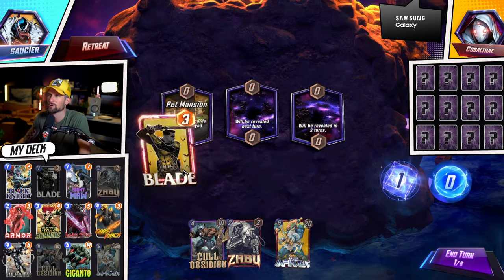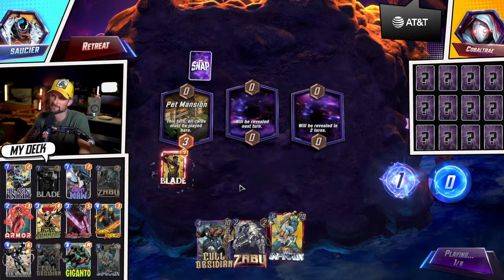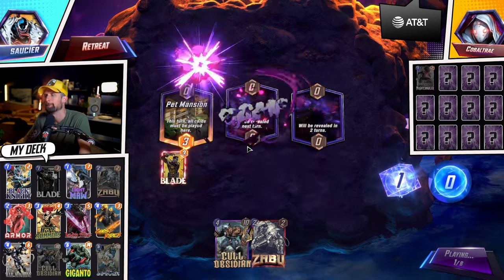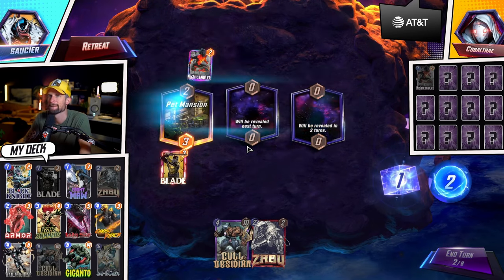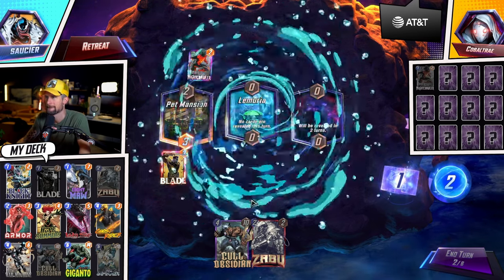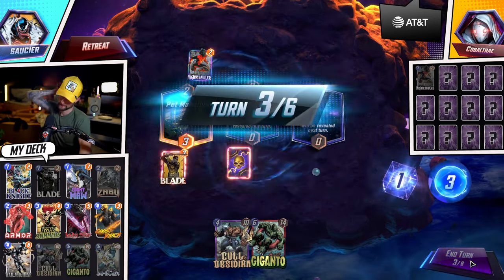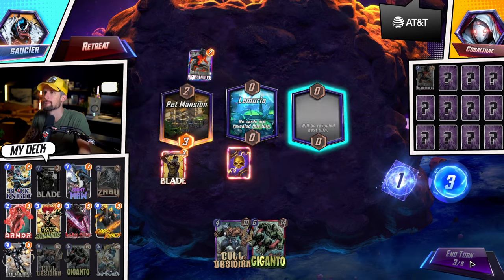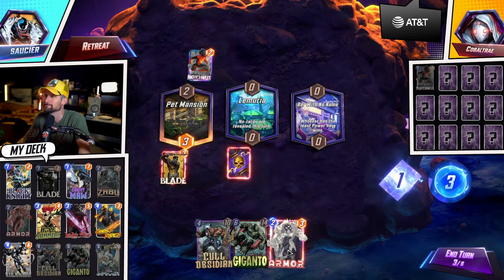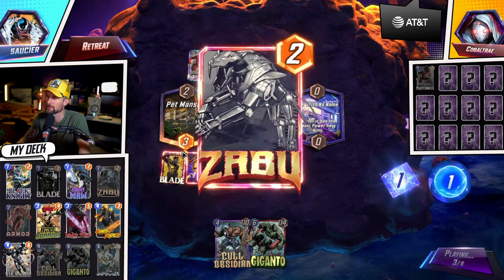Alright, we can go ahead and play Blade right off the rip here, taking Infinaut out so we've got something for Ghost Rider potentially. Then we'll throw this here and go Cold Obsidian here.